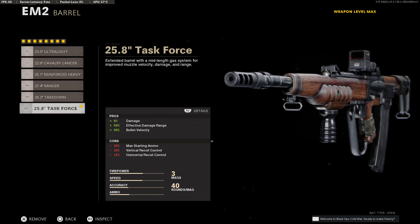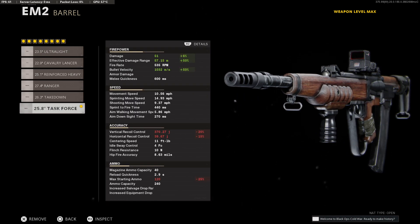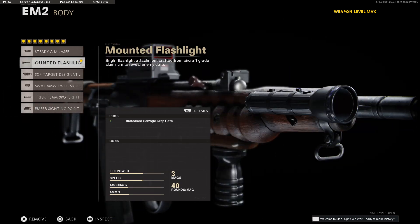Moving on to our third attachment, go with the Task Force Barrel for the added damage. Despite the stats saying it adds recoil, I actually didn't feel much at all, and I had no issue controlling the weapon whatsoever. Next, I recommend the Mounted Flashlight to give us some extra visibility, once again at no penalty.